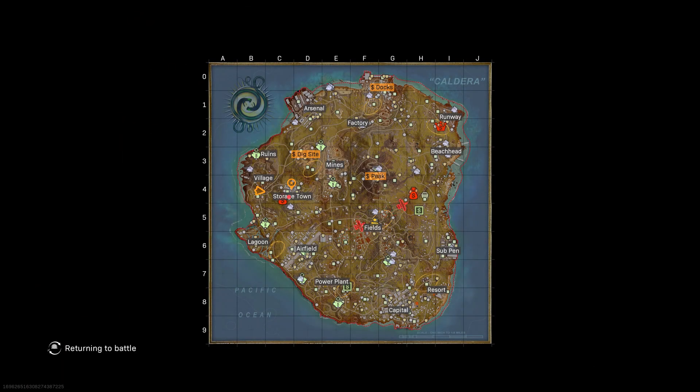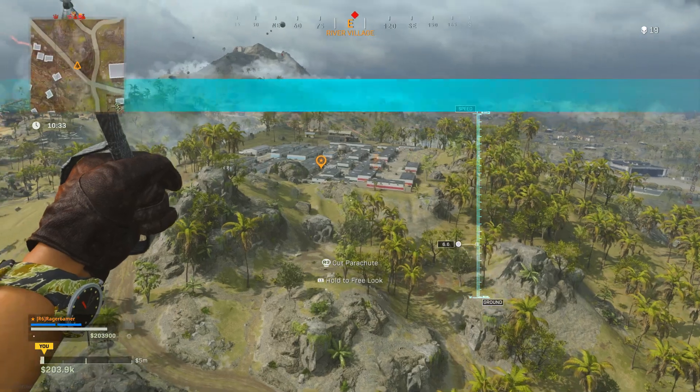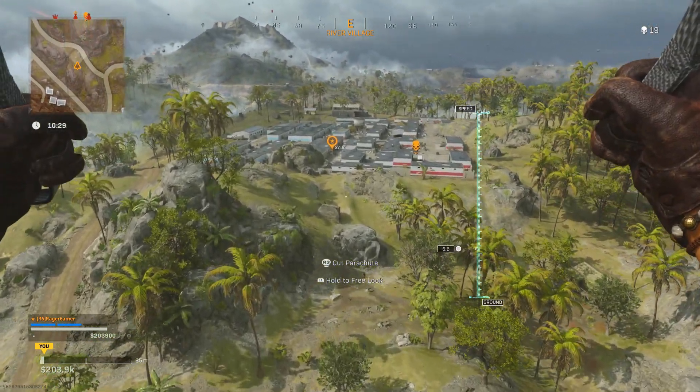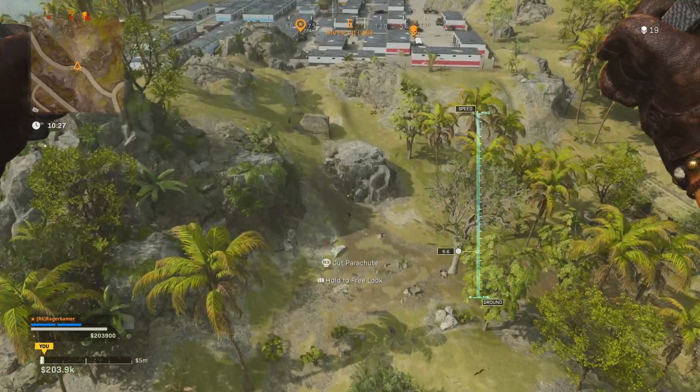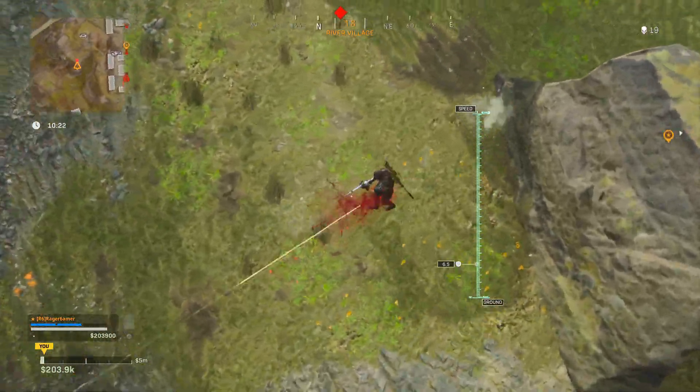Another method — more frowned upon — is staying in the plane until the end of the flight path. At that point, inactive players are kicked out and dropped to the ground, giving you a few easy close-range kills. Be careful though, as many players try to exploit this same strategy, so deal with any active players first.